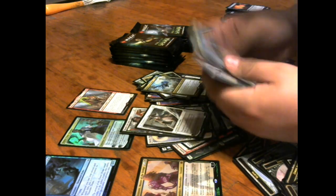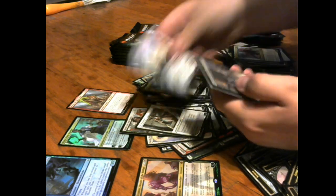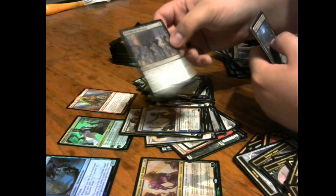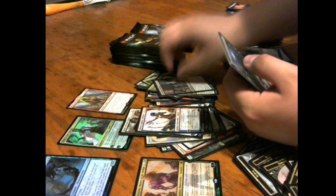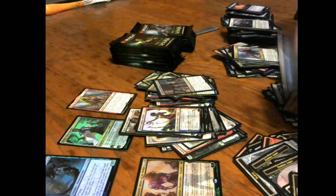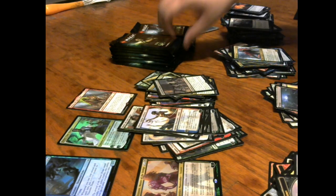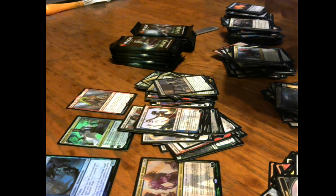Huatli's Raptor, Firemind Vessel, Saheeli — there she is, wondering where she'd been! And Dreadhorde Invasion — not too bad, it's an enchantment: at the beginning of your upkeep you lose one life and amass one. That's an interesting little card. My footsies are getting in the way — I'm getting too excited, knocking over stuff. I mean, family friendly channel — totally!